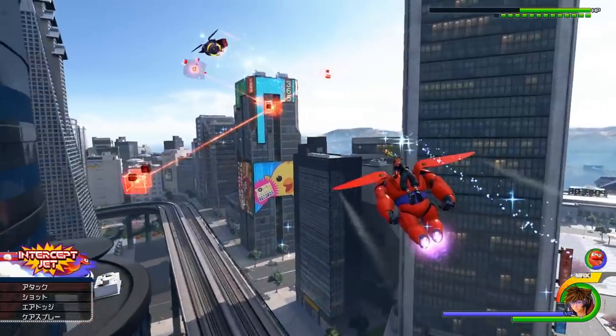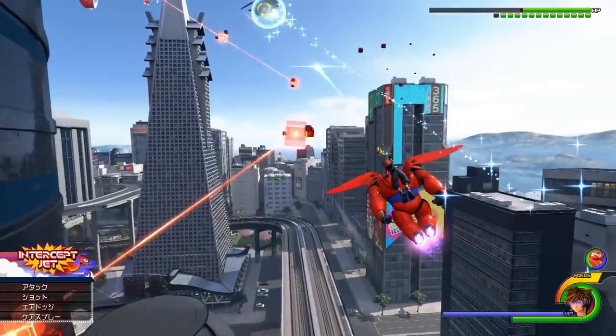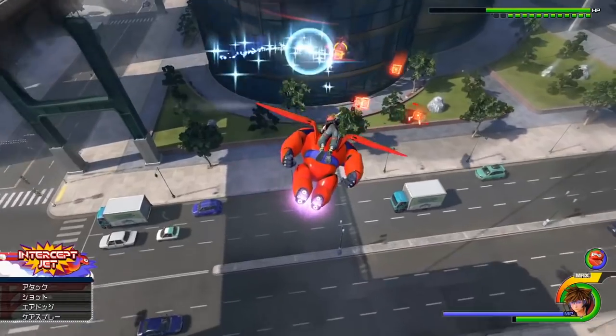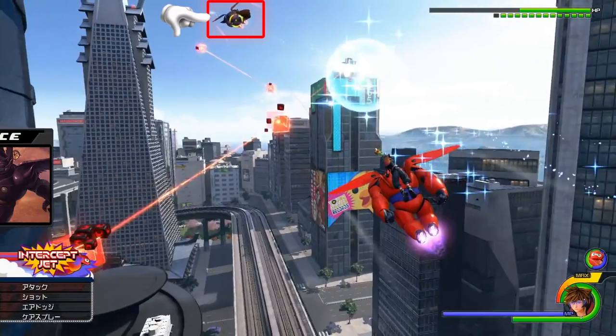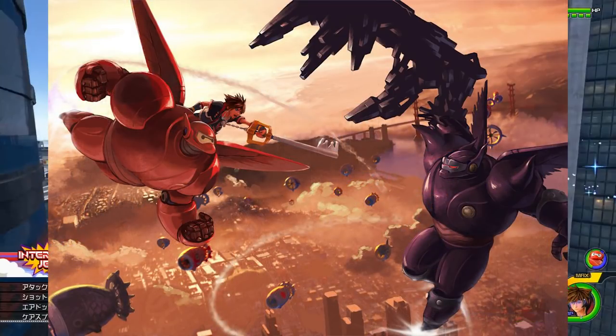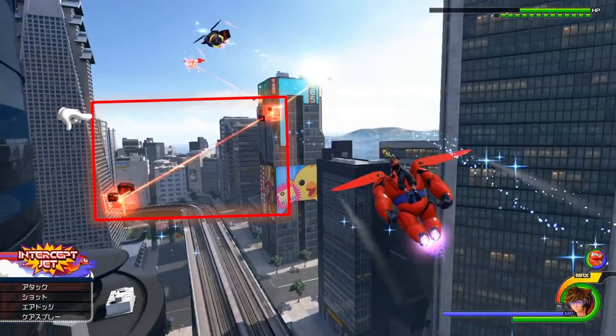Moving on, we get more footage of Intercept Jet, except this time it's not a limit and more like a forced Intercept Jet state for the sake of the story. At the bottom, you can see traffic moving in real time — just how much work did they put into this world? Sora and Baymax are chasing some kind of boss that's leaving behind bug blocks as obstacles. This boss has the same color scheme as the dark Baymax from the old reveal artwork in 2015 — they're chasing the old Baymax right now. In fact, that artwork looks like it's entirely the concept for this Intercept Jet gameplay that we're now seeing come to life.